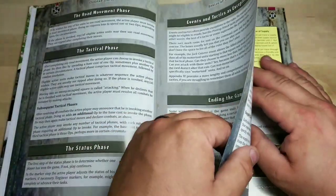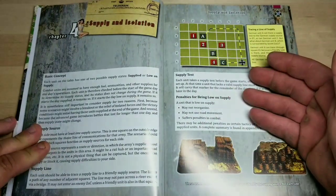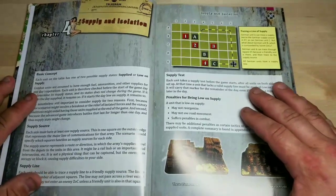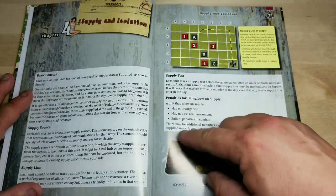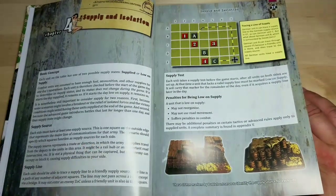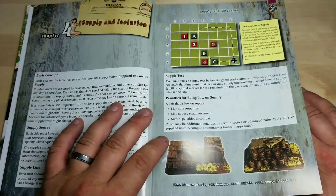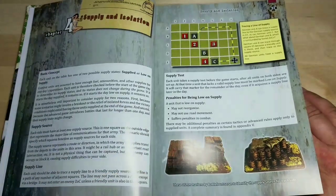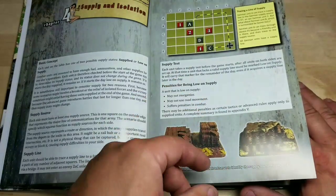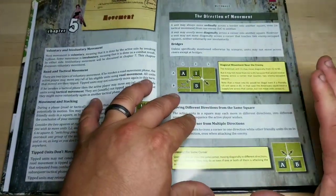There is a chapter four on supply and isolation. It says each unit on the table has one of two possible supply statuses — supplied or low on supply. You have to have some sort of supply source. He describes this because if you're cut off, you're going to be low on supplies and it's going to hurt. I really do like that element. There are 15mm markers from Battlefront to serve as a supply source for each side, showing where the supply is coming from. It goes into a little bit about isolation.